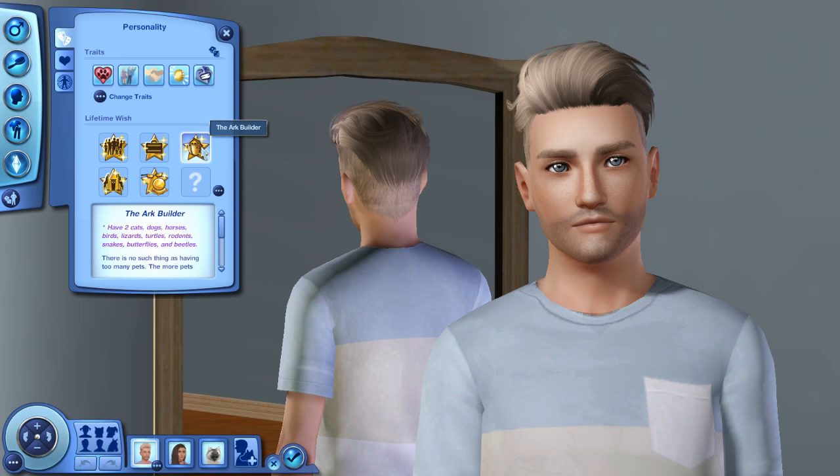For his lifetime wish, he is the Ark Builder, which means he wants to have two cats, two dogs, two horses, two birds, two lizards, two turtles, two rodents, two snakes, two butterflies, and two beetles. I have never done this before, and I'm guessing it doesn't have to all be at once — hopefully! Our house is going to be filled with so many pets and animals, it's going to be chaos. If you guys have completed the Ark Builder lifetime wish, definitely comment down below with tips and tricks because I've never done this before but I really want to.